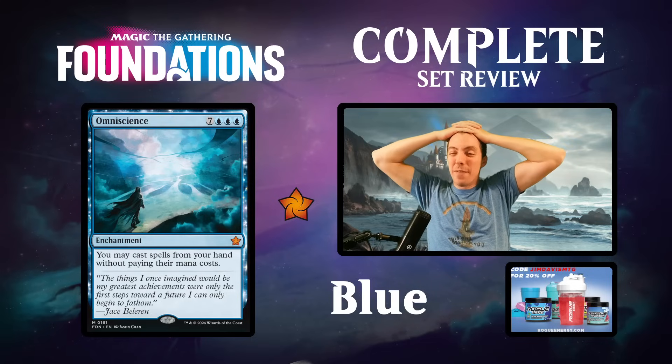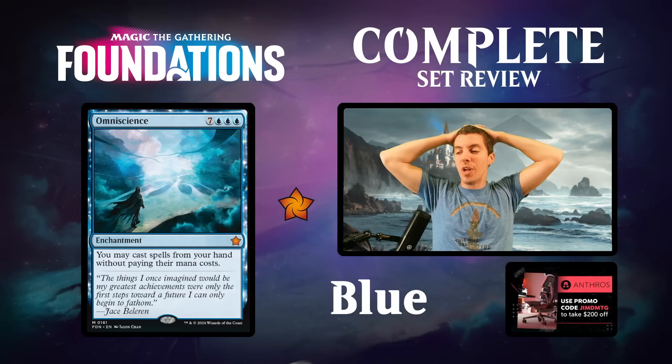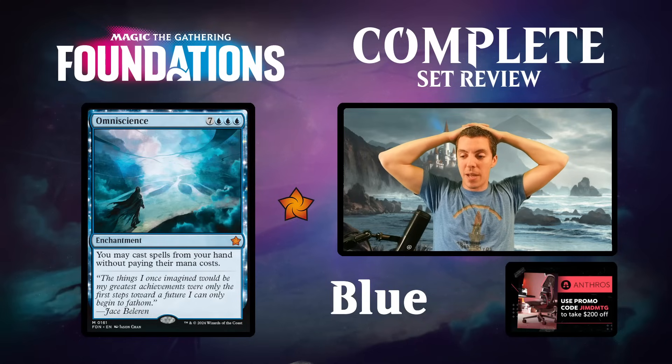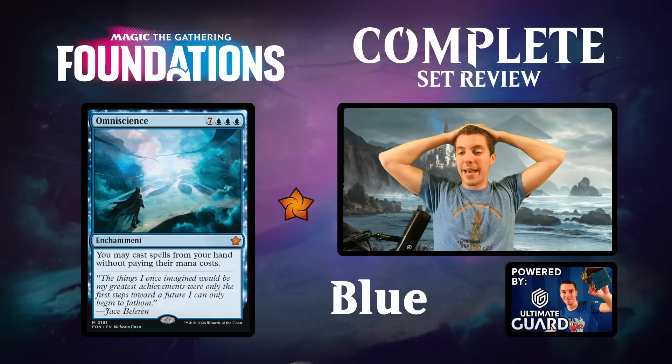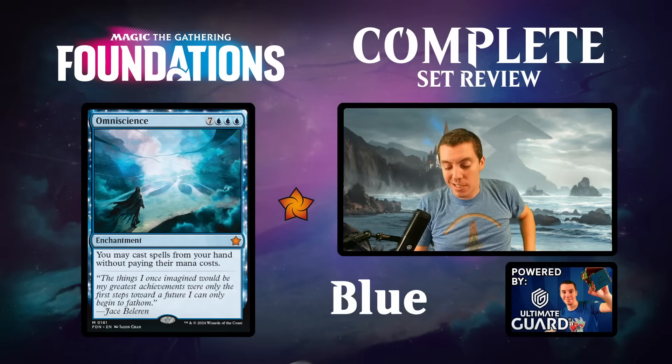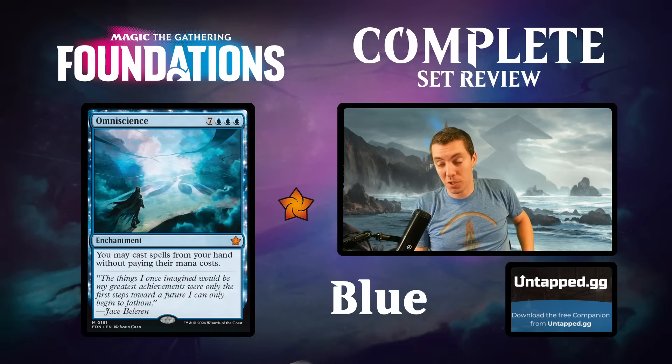Omniscience - I don't know why we have to have this card for the next five years. It only ever does stupid things - you're only ever cheating it into play, and you're only ever winning the game when it's in play immediately, otherwise it'll probably do nothing. It's kind of a cool card for newer players to see what's possible in the game, but I really don't love these 'ultimate uncastable, if you cheated it in you win' kind of cards. As long as it's not a tier-one combo deck, whatever. Don't put this card in your draft deck.